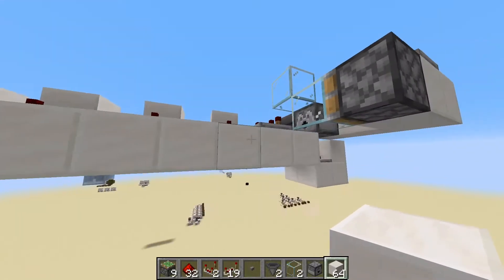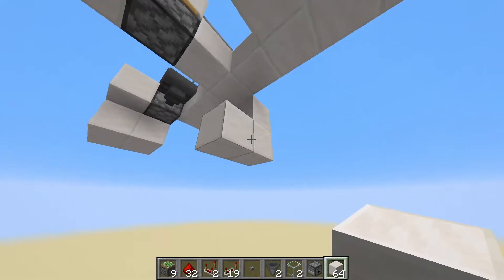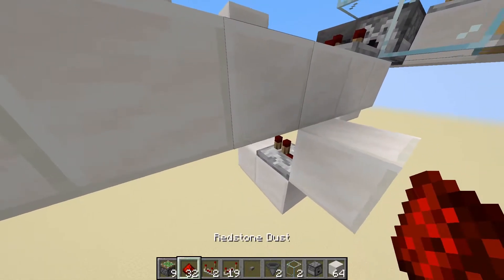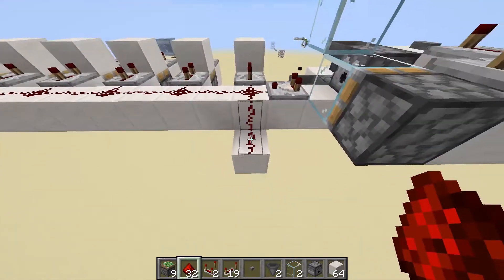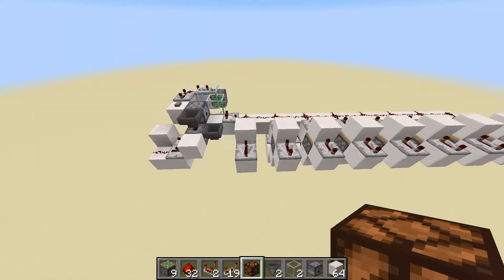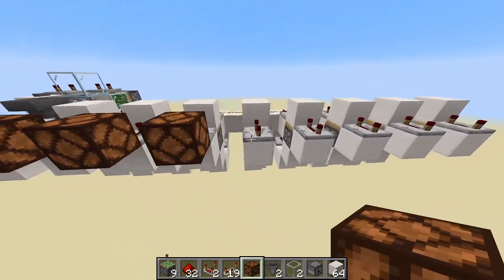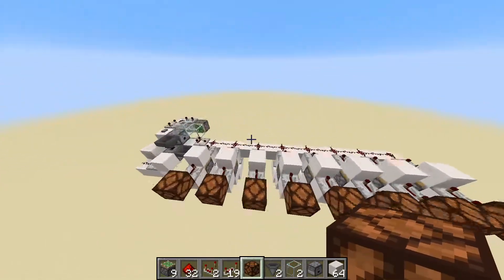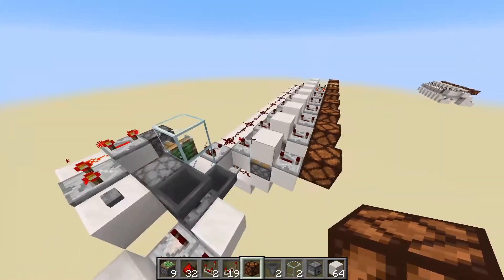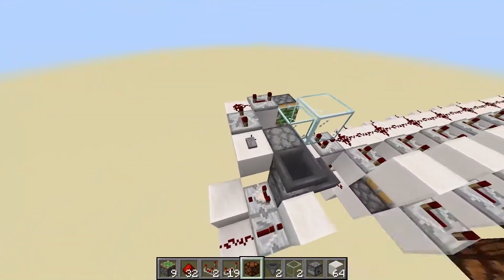On the opposite side behind each of these piston setups, place down one block here, one block down, break that block, place one block, then another block underneath and one block here. Then place a repeater here, some dust here, and some dust here. Do this for every single one of these spaces except the space at the very end, which does not need one. Our randomizer is complete. To illustrate that it's working, I'll place down some redstone lamps in front of these repeaters, and we can see when we press the button the shulker box comes out, gets pushed into the system, and a random redstone lamp lights up every single time.